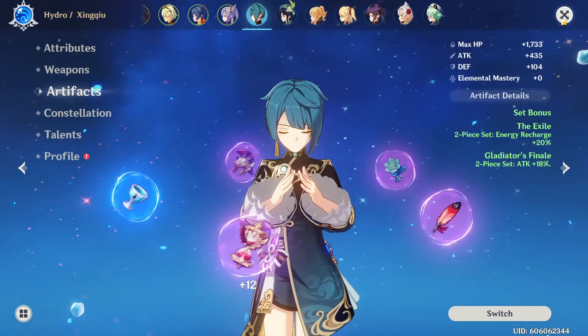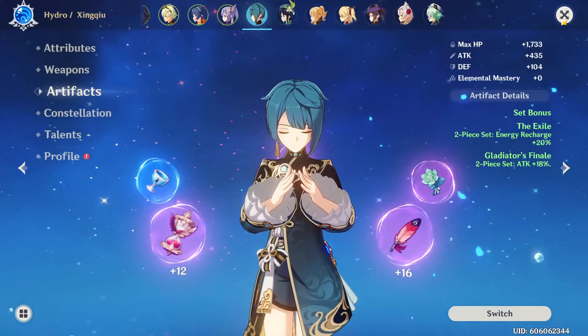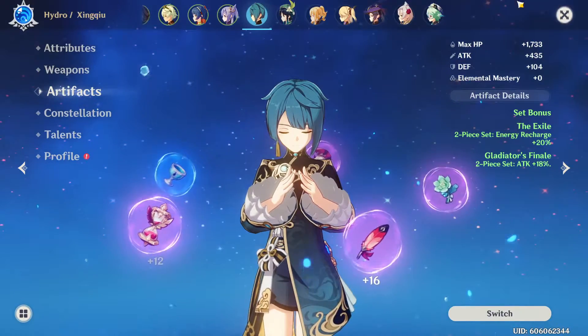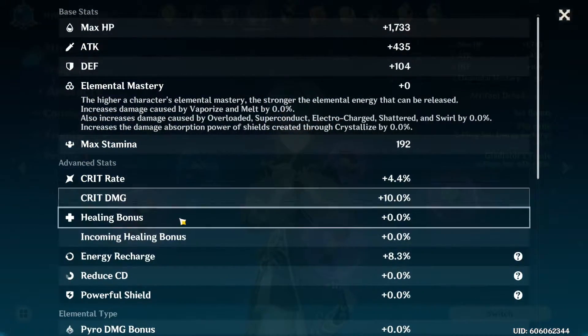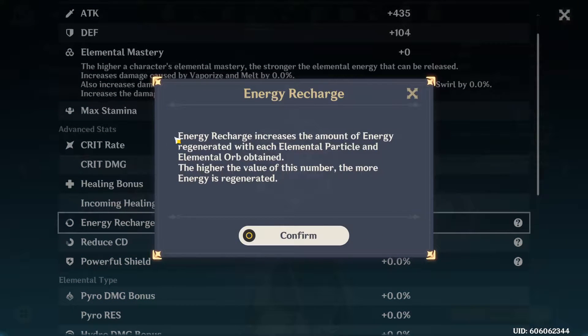Which is why it's very much imperative to put energy recharge on characters that rely on the ultimate cooldown — the ultimate ability. Ultimate abilities always have cooldowns. Every single thing in this game has a cooldown. However, what refreshes the cooldown and what replenishes it is different. Energy recharge gives you energy, and energy is specifically attuned to your ability for the Q. The higher the value, the more energy is regenerated.